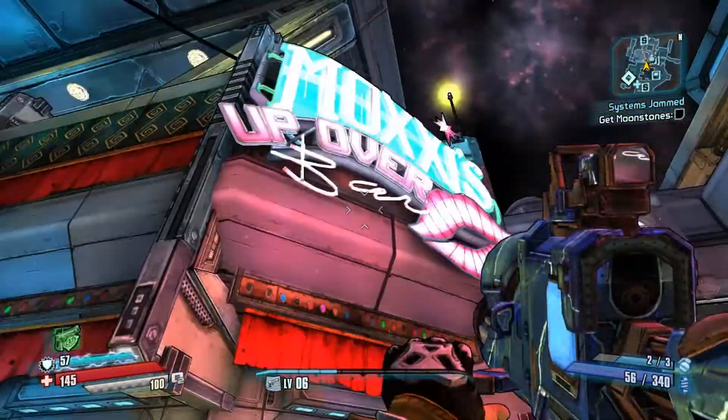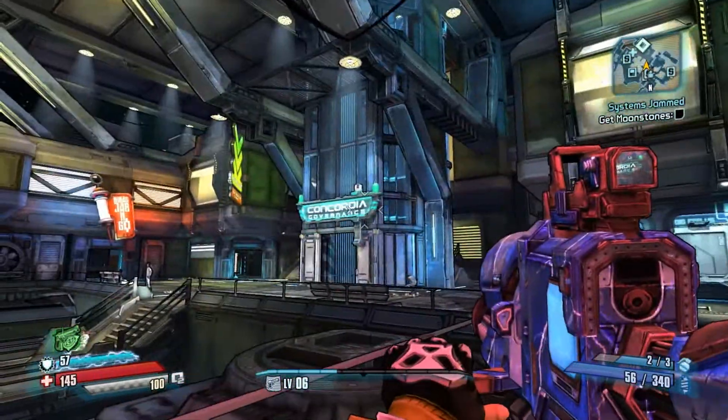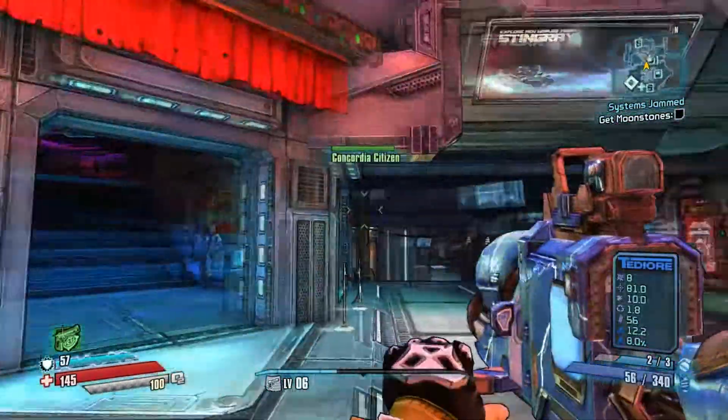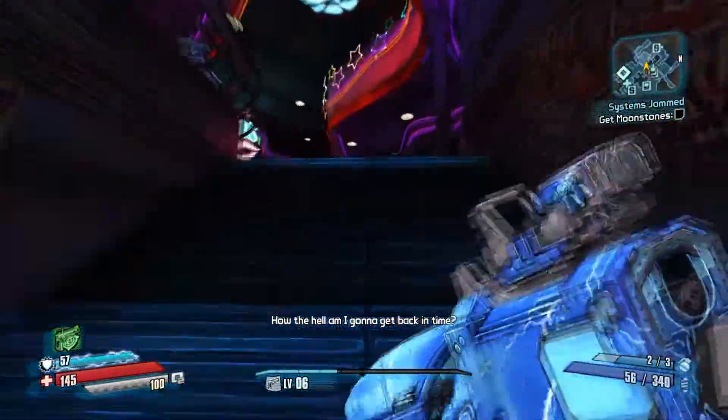What you're going to be doing is you're going to need to go to Moxxi's Diner. Where are we? We're in Concordia, or whatever — wherever the space main hub basically is. This is basically their sanctuary. So, come up to Moxxi's Bar.